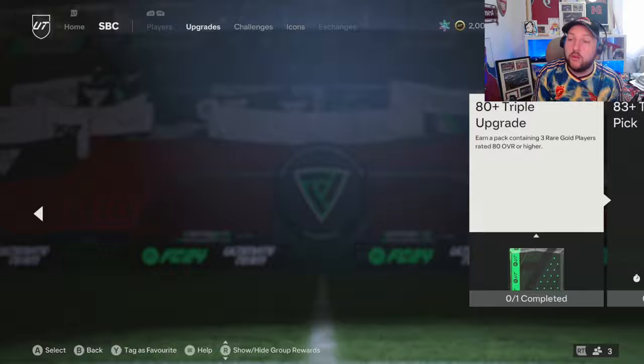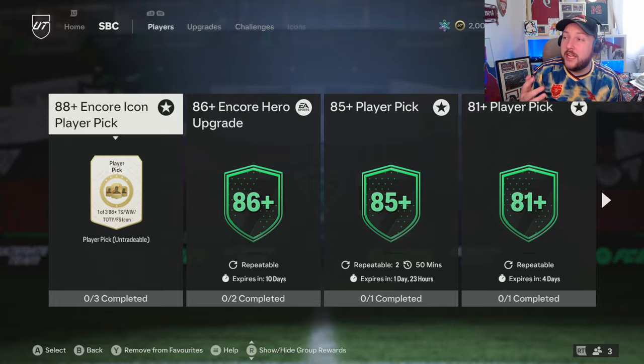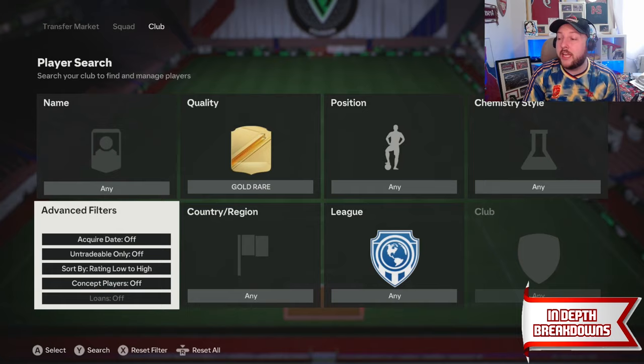It's really easy to get bronzes and silvers either by doing the bronze pack method — opening bronze packs — or if you go back to upgrades and scroll to the end, you can do the 100 birthday upgrade pack if it's still there, which gives you loads of bronzes and silvers. If it isn't there, use the bronze pack method. Once you start building up those golds from the silver upgrades, you can make as many player picks as you want.